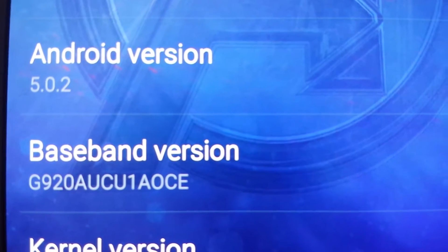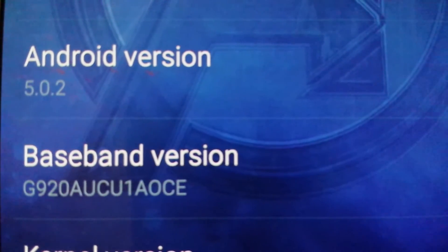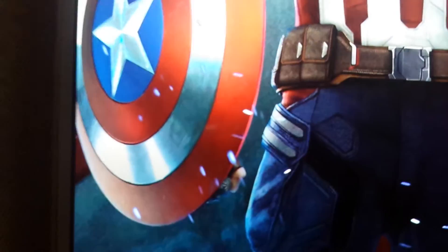What you're going to want to do is go to your Settings, About Device, and where it says Android version, double tap that fast. Watch as I double tap Android — boom, it takes you to this little screen right here.